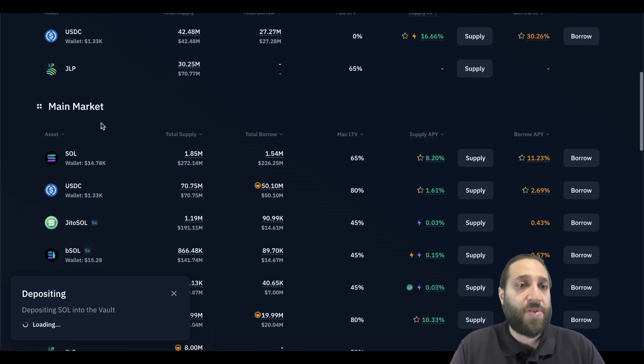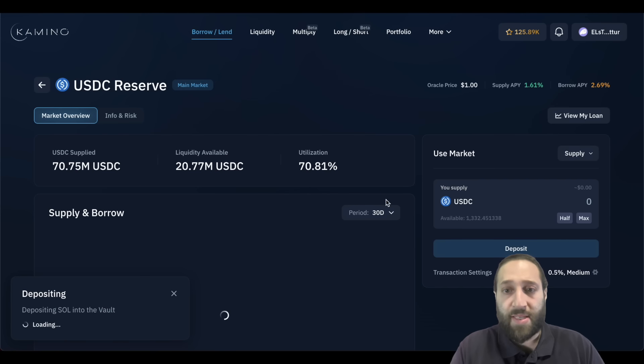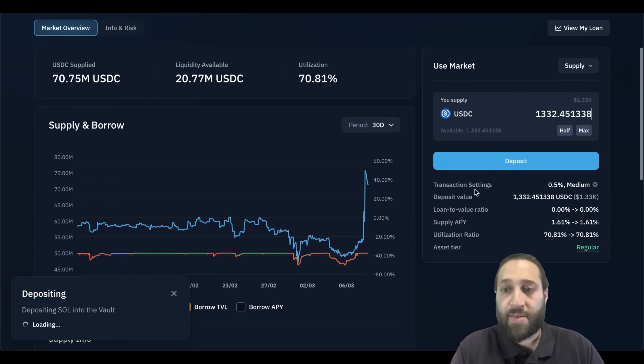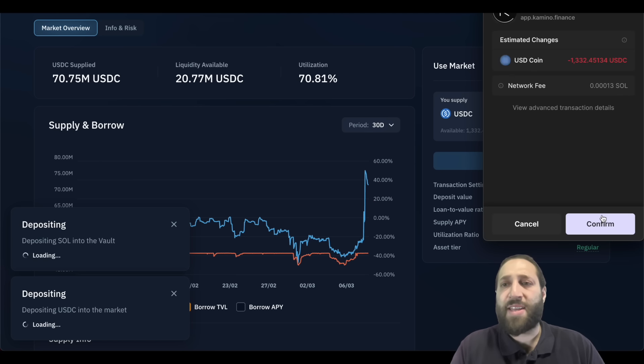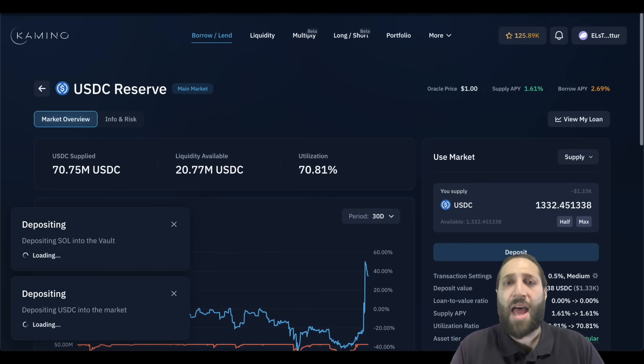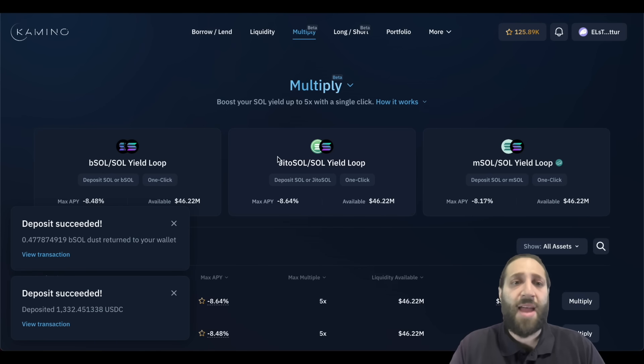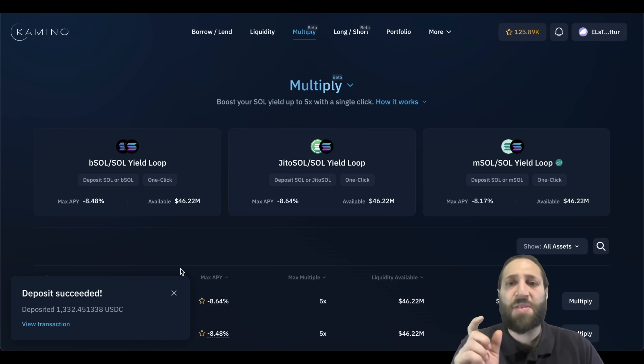USDC reserve. I'm assuming you can use this one as collateral — you get a higher APY there. I'll just deposit it here because if it is used towards collateral on my larger position, that is fine. It gives it some small buffer.